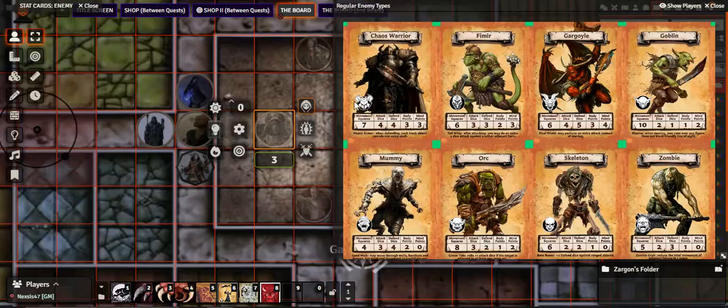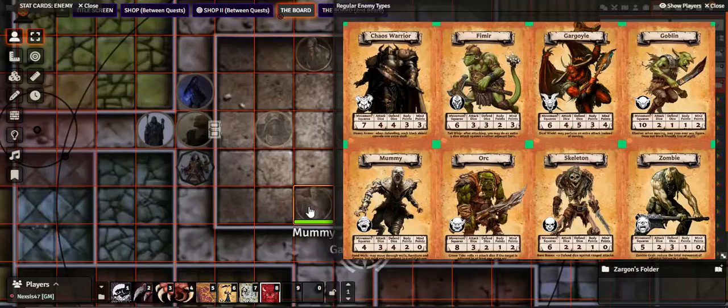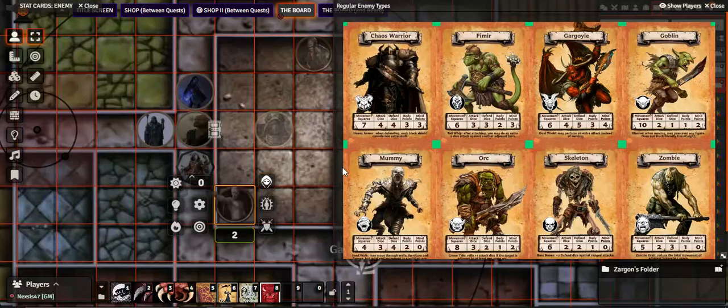Next on the list we're looking at the Mummy. The mummy moves four, attacks three, has a defense of four, two body points, and zero mind — which is very important because certain cards that do mind-related stuff make the mummy very susceptible. The thing to watch out for is that four defense, which is hefty, so it can defend itself pretty well. Two body points isn't terrible compared to heroes.